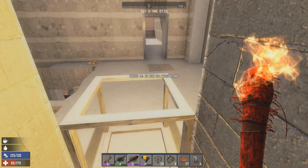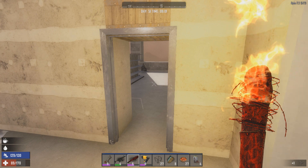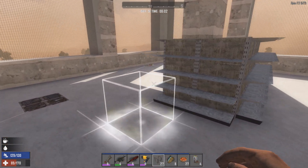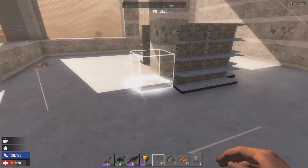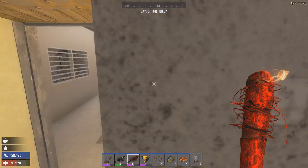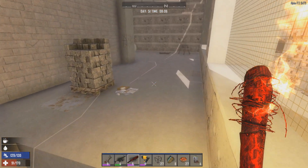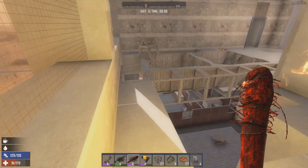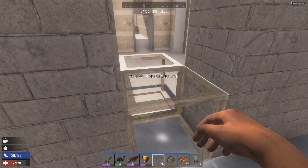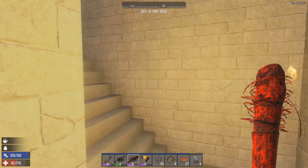Let's see if there's any construction worker zombies on this level. Getting ready to block the doorway off - doesn't look like there's any back here. This floor looks like it's clear. Let's keep going up.